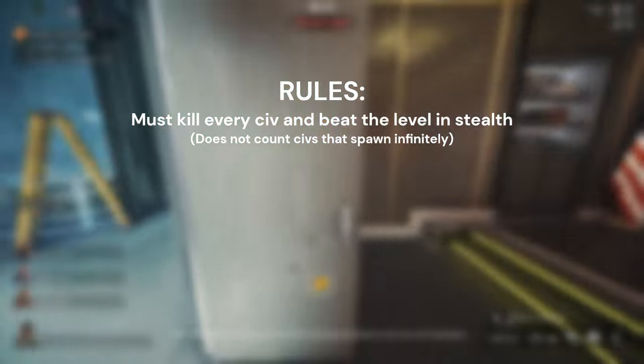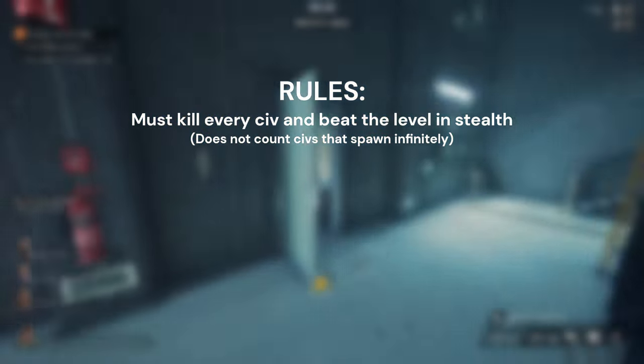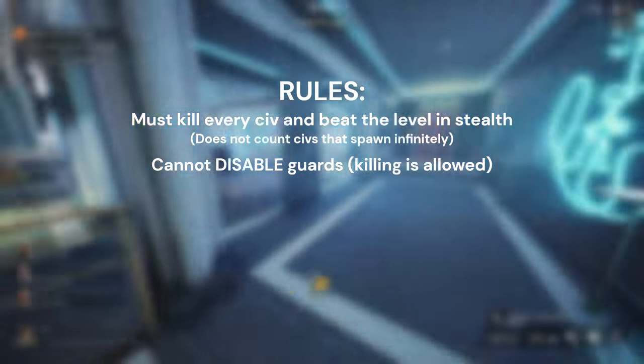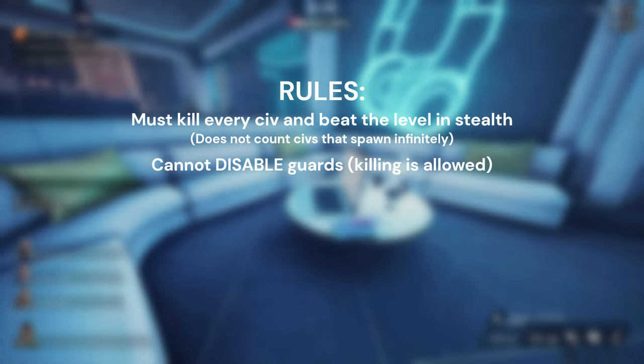On maps with infinite spawns, only the inside of the building must be cleared. Some maps, like No Rest, have infinite spawns that also enter the building. I'll take out as many of these as I can, but at a certain point I need to actually finish the mission too. Other than that, the only rule is I can't disable any guards — I can kill them and start a search, I'm just not allowed to intentionally disable their AI or trap them.